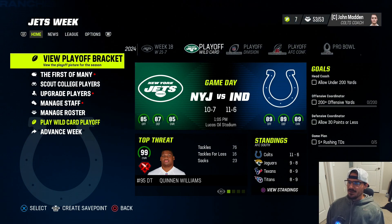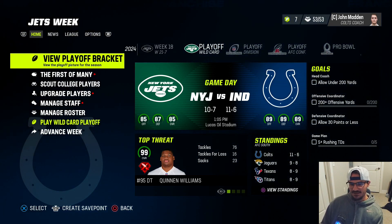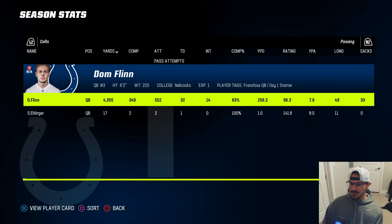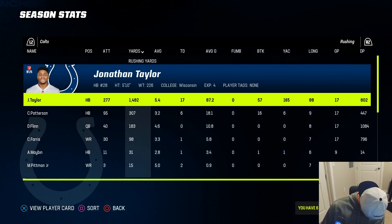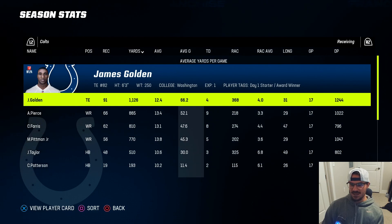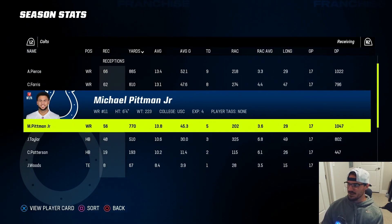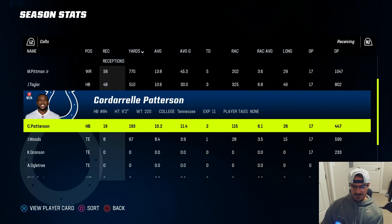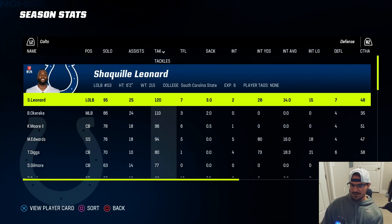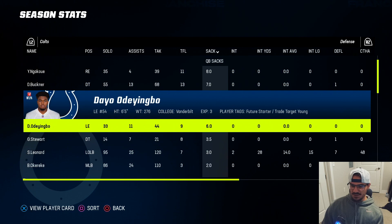We won the division at 11 and 6! We earned a wildcard round bye - wait, actually we're in the wild card round. We can never seem to get that first-round bye, but that's okay - we made it. Wildcard round we're taking on the Jets. Dom Flynn: 32 touchdowns, 14 picks, 4,300 yards - not terrible, could be better. Jonathan Taylor was good again with almost 1,500 yards and 17 scores. James Golden went off with over 1,100 yards, 91 catches, 4 touchdowns. Pierce and Ferris were good. Defensively, Shaq Leonard and Bobby Okereke both over 110 tackles.